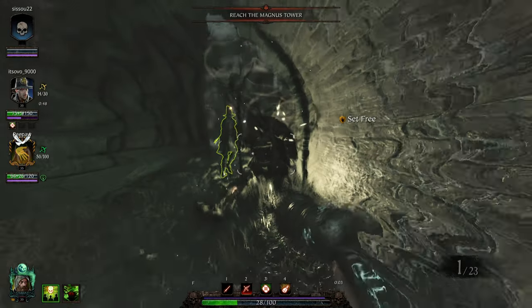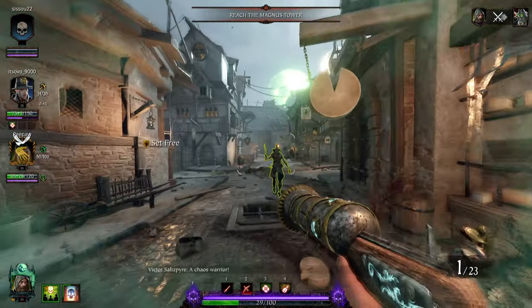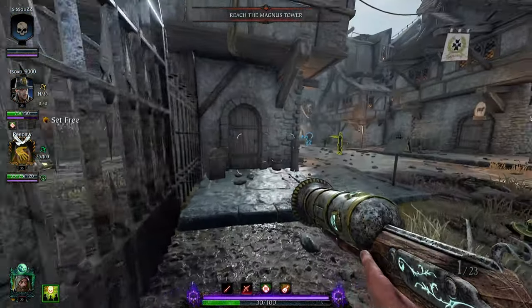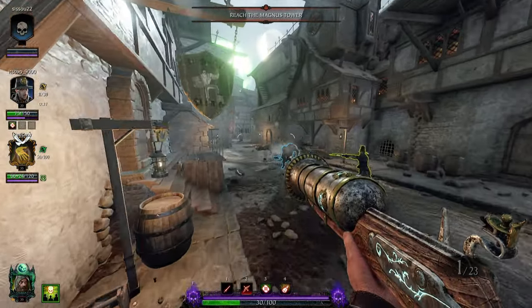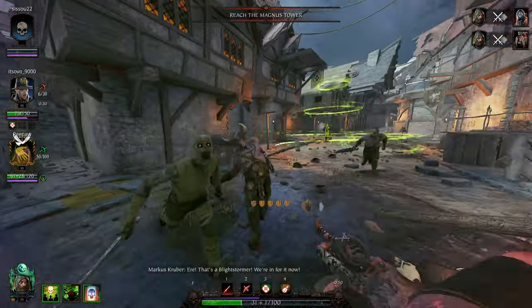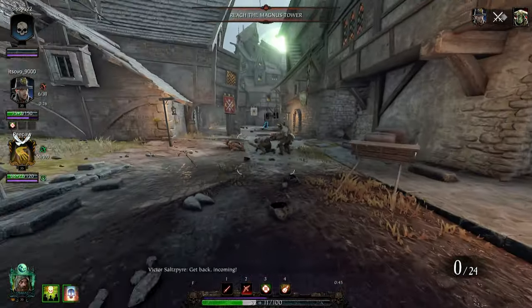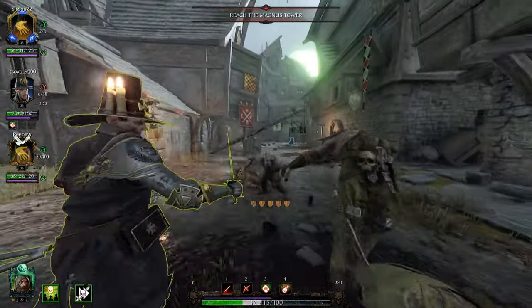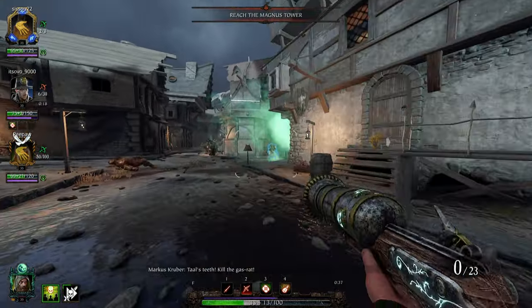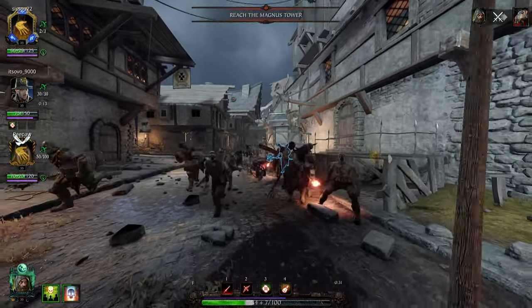Especially on higher difficulties, because there are more specials, you just make ammo back like crazy. If you play a range class the way I play a range class, you're going to be shooting more than if you were playing like a Mercenary. If you play Mercenary with the Blunderbuss you're probably not going to use it all that much, but if you play Huntsman with a Blunderbuss, I'm barely pulling out my melee weapon — I'm shooting all the time. So give me Shot Crafter; I don't need damage reduction.